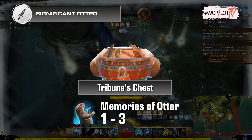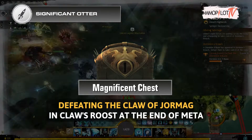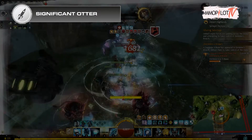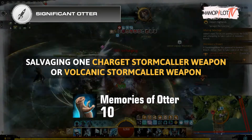You can also open the Magnificent Chest after defeating the Claw of Jormag at Claw's Roost at the end of the meta to get four to nine Memories of Otter. The second method is to get ten Memories of Otter by salvaging one Charged Stormcaller weapon or Volcanic Stormcaller weapon.